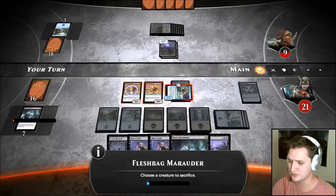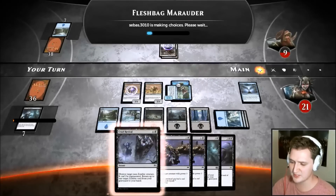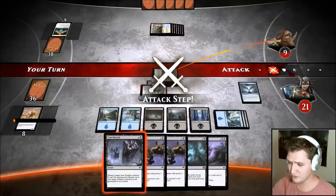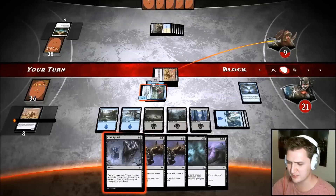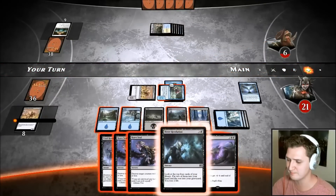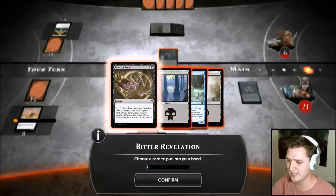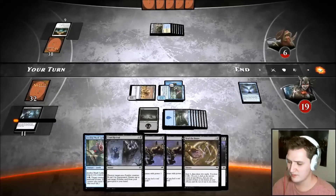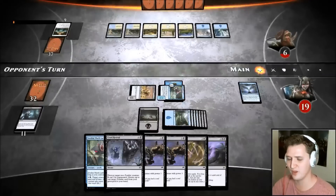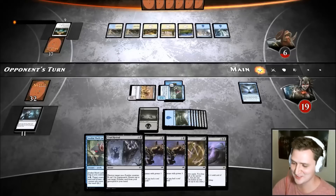We have good answers and a reason to cast Fleshbag Marauder — that really sucks for him. We're not doing anything else. Sapphire creature has lifelink — I like having that, but I also like the option to get it back with Cruel Revival. That's why I'm sacrificing Fleshbag Marauder. I could have two 3/1s but I'm playing it safe. If he has Alhammeret I wouldn't be able to cast Cruel Revival anyway.